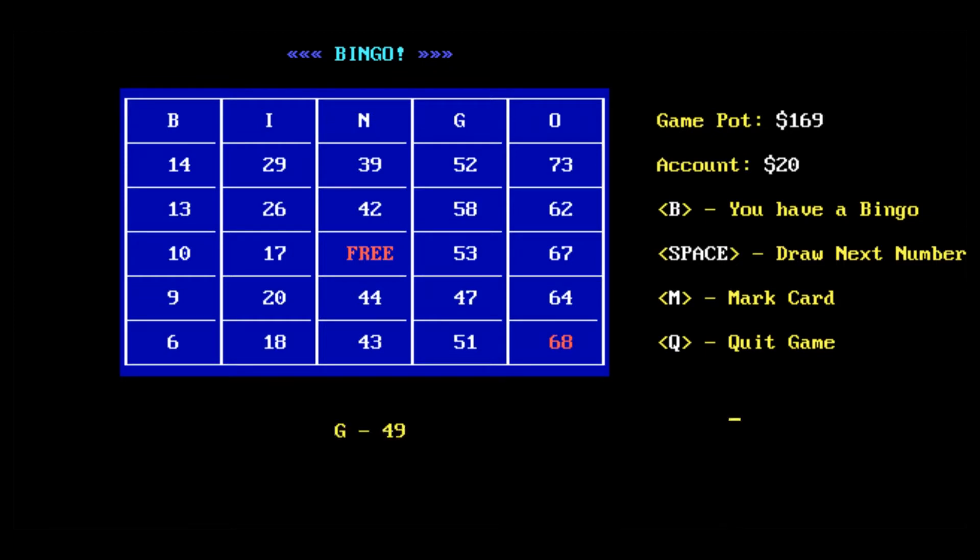In Bingo Mania you can get a bingo by covering a five-in-a-row line in the horizontal, vertical, or diagonal position. Bingo was always a fun entertainment on the holidays at our home growing up. My stepdad used to be a bingo caller years ago, so I have a pretty good connection with this game.